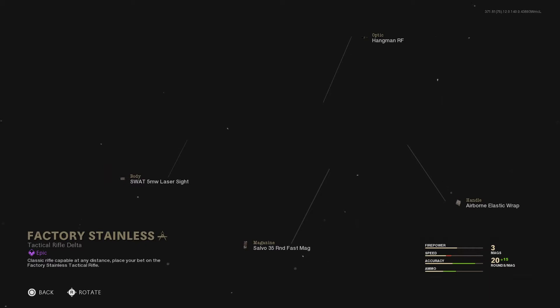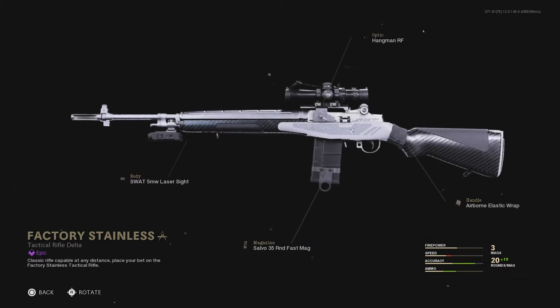Alright, let's go. What is this? Type 2 R4 Delta? Oh, this is the DMR — that's the DMR, right? Yeah, that's the DMR.